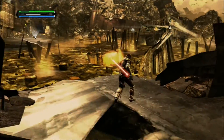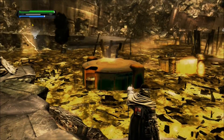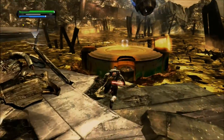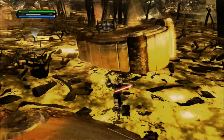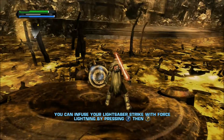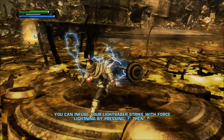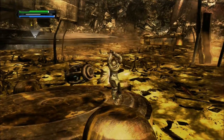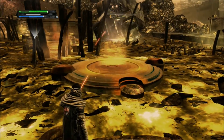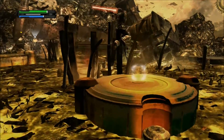The first time I played this it was kind of confusing to me, seeing as it's not completely obvious. If you press X and then Y, you can electrify your lightsaber. I'm not gonna do it much - I don't think it's that useful - but if you do, more power to ya.